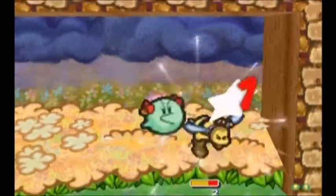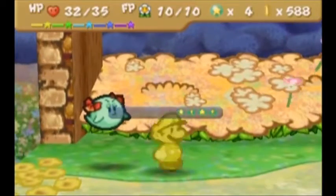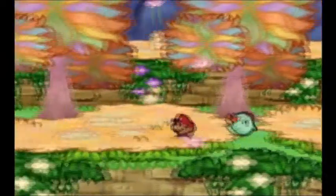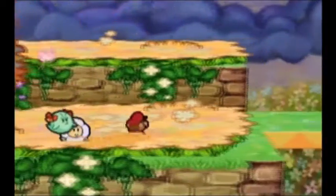Our overall goal through the flower fields is to grow a magic beanstalk, and for that we have to find a bunch of different items. Like we found a magic bean — that's good. We also need fertilizer and water, so we have to find those things too. But more pressingly, we need to find those magic berries, which are going to be right over here.